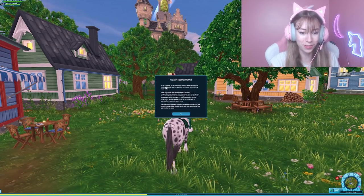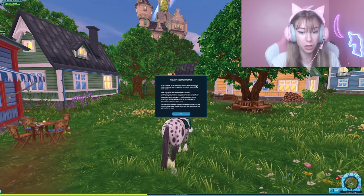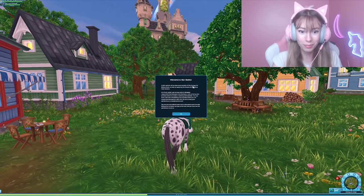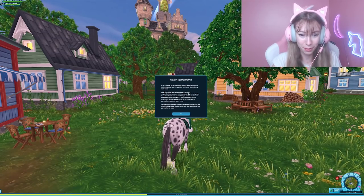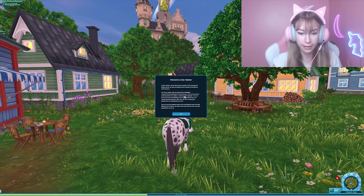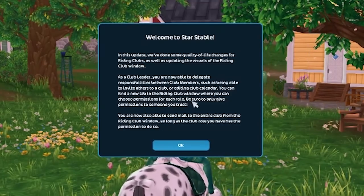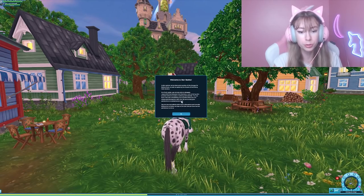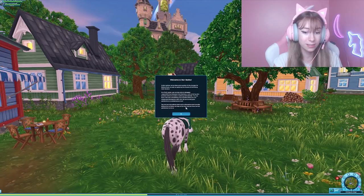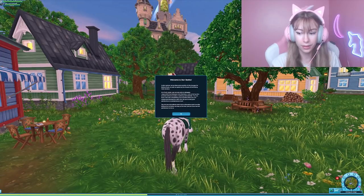'Welcome to Star Stable! In this update we've done some quality of life changes for riding clubs as well as updating the visuals of the riding club window. As a club leader, you are now able to delegate responsibilities between club members, such as being able to invite others to a club or edit the club calendar. You can find a new tab in the riding club window where you can choose permissions for each role. Be sure to only give permissions to someone you trust. You are now able to send mail to the entire club from the riding club window, as long as your club role has the permissions to do so.'